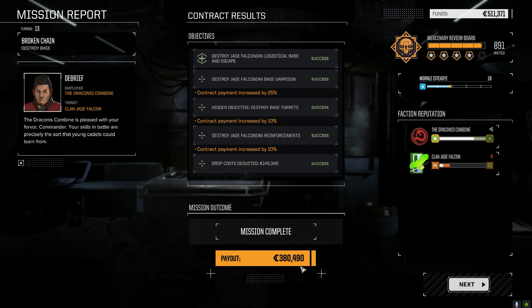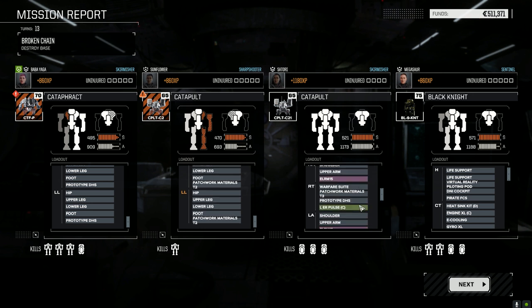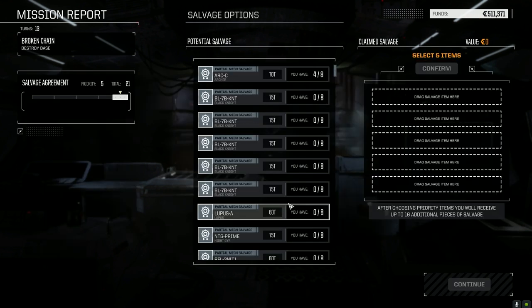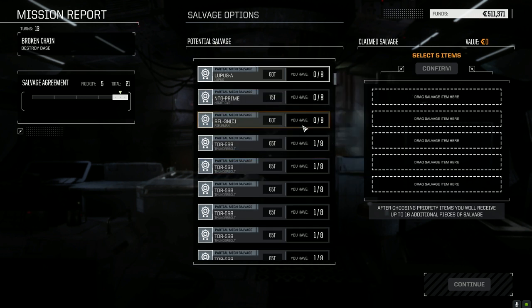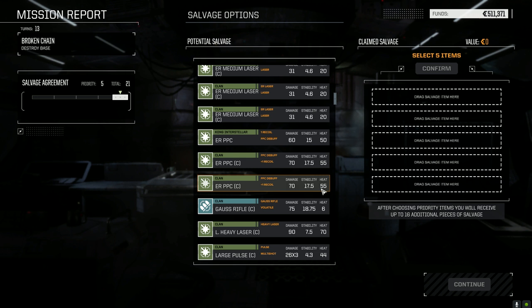Contract payment increased by 45%, which is nice because we're going to need that for repairs. We lost the warfare suite and a bunch of components took serious internal damage. At least we didn't lose anything we can't replace with something else. What a nice match that was - I'm loving both of these catapults. Although the ELRM one needs a clan XL engine, so I'll have to work towards that. Let's see what our salvage is like. We've got an Archer piece, Black Knights, Clan Riflemen, Thunderbolt pieces, and ATMs. A lot of clan weapons here too.